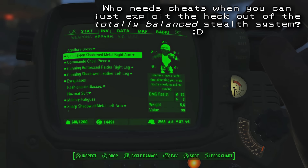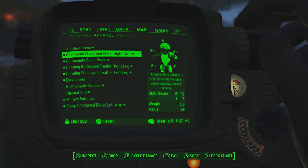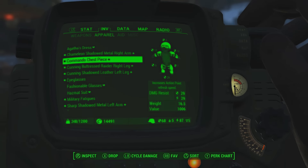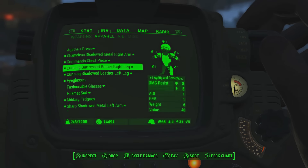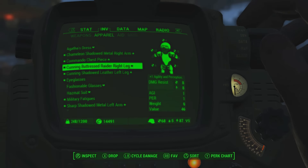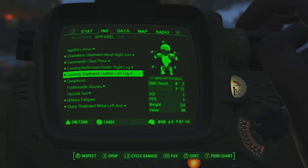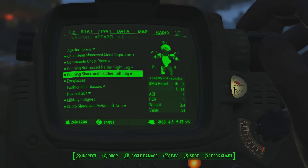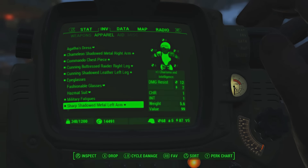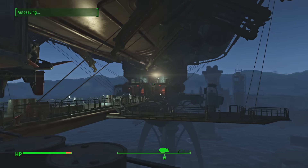I've got this legendary armor piece which is effectively a stealth boy — when you're crouching you kind of turn invisible, although you can still get detected. I've got a chest piece with extra action point refresh speed, a leg that gives plus one agility and perception — agility governs your stealth skill, and perception helps with spotting and accuracy in VATS. Another piece gives plus one agility and perception as well, so that's plus two from armor alone. Military fatigues give me plus two agility. My base stats right now are plus 14 perception and plus 14 agility — super sneaky and super stealthy.